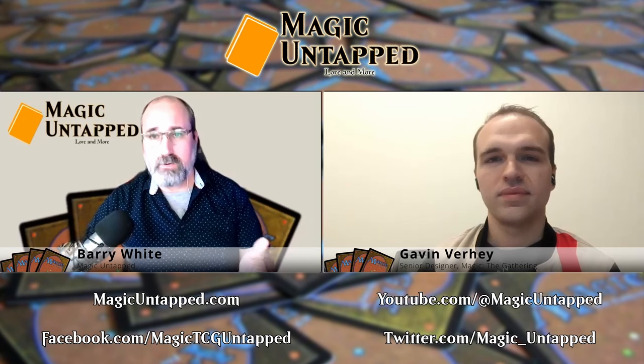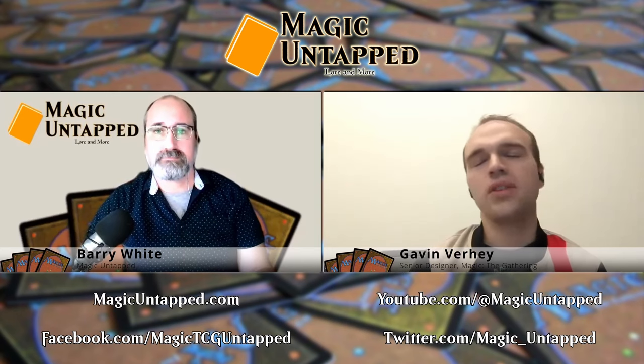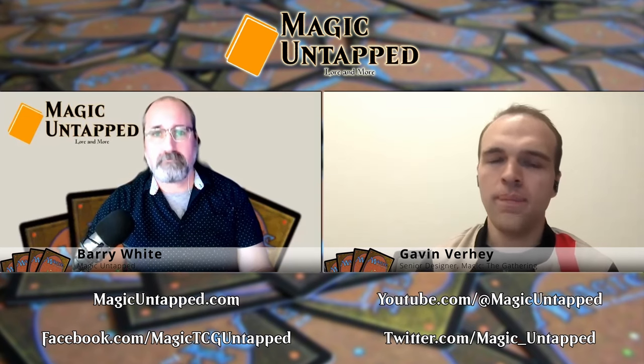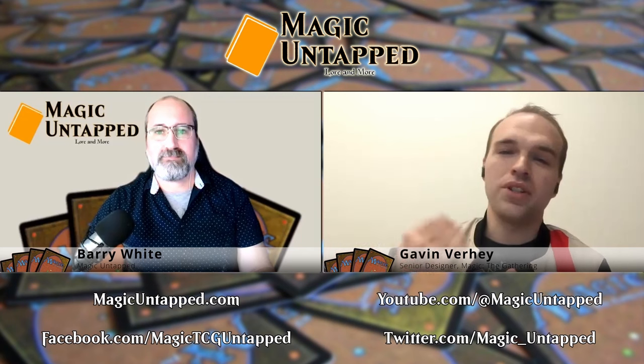In terms of favorite singles in these Commander decks, I'll tell you about two in particular. One is River Song. If anyone doesn't know the story of River Song, her whole deal is basically she meets the Doctor in reverse chronological order — the first time she meets the Doctor, she dies, and the last time the Doctor meets her is the first time she meets him. We came up with this mechanic where you draw from the bottom of your library instead of the top, which I love. It lets you build decks like you've never built before, and really feels like you're traveling backwards in time.